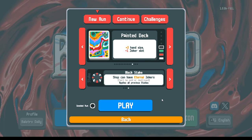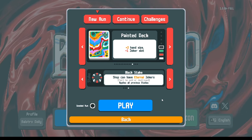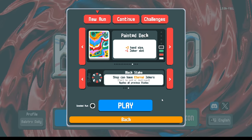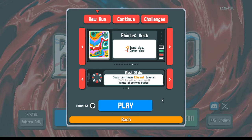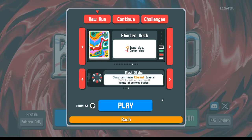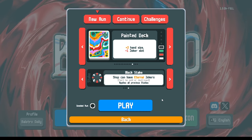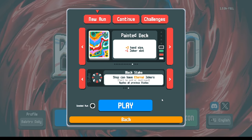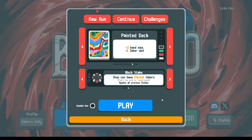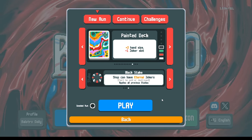Something that's slightly awkward about the progression system in this game: if you want to play on the higher stakes, the higher difficulty settings, you need to beat all of the lower ones in order. And if there's more than one deck you're interested in, you need to beat all of the stakes on each deck individually. So 15 decks times eight stakes — that's 120 wins, not counting however many losses in between.